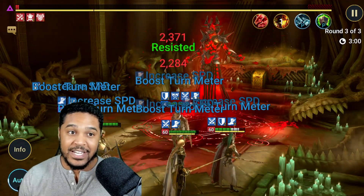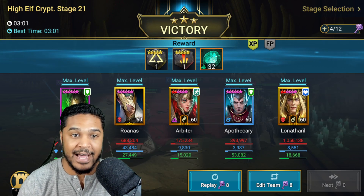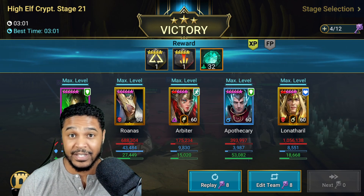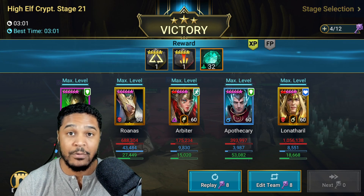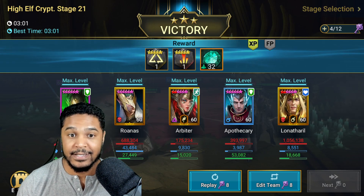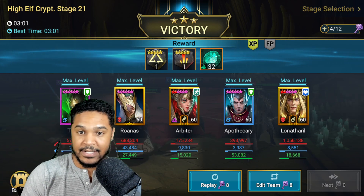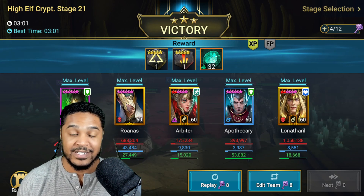We got a new fastest time on the account — three minutes and one second on Stage 21 of High Elves with this team. Arbiter, free-to-play from the missions. Apothecary, a rare champion who is basically an epic — some say he could even be a legendary-type champion in a rare skin. Lannatharil, a fantastic fragment summoning champion with an ally attack and increased crit damage on all allies. Rowanis has stuns, and if the stun doesn't land he decreases the turn meter of that enemy by 50%. And Tyrell, old but gold — he ended up getting third place in damage, while Lannatharil had the most damage out of everybody. This team rocks it here.